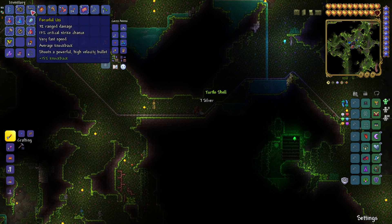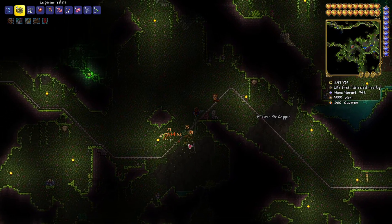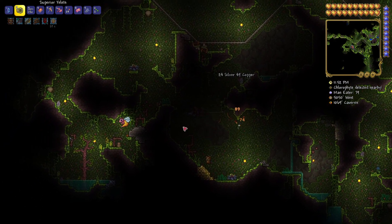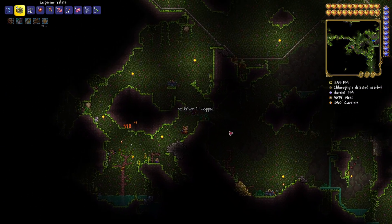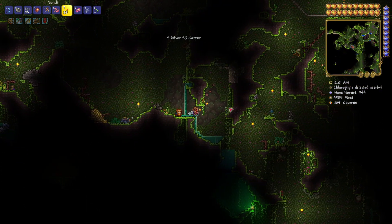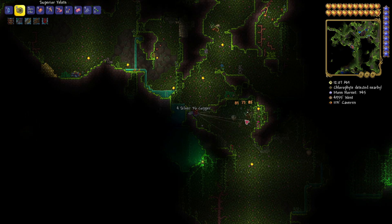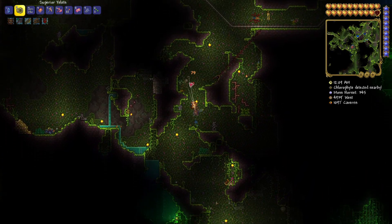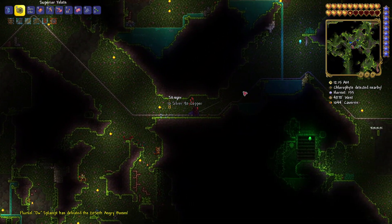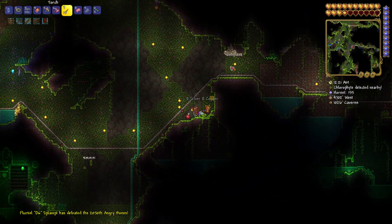I might reforge the Uzi because the prefix is literally just giving me knockback on the gun. Imagine shooting an enemy with an Uzi and it's so powerful it pushes them back — that kind of knockback is power reserved for snipers because of how heavy the bullets are and how fast they have to travel.